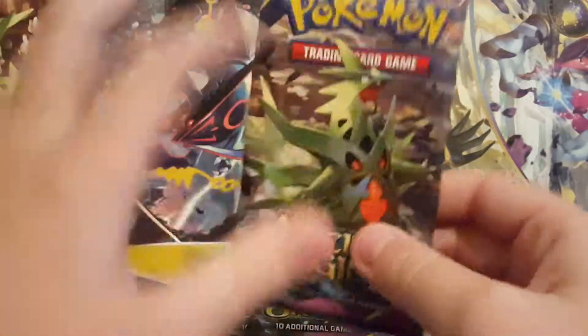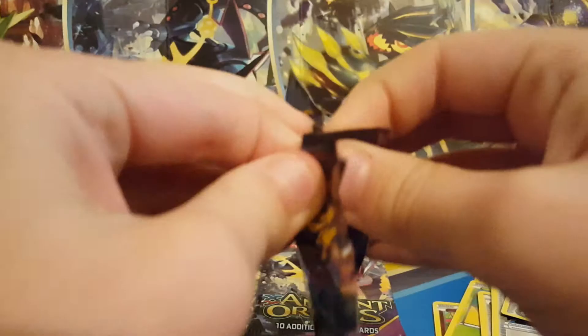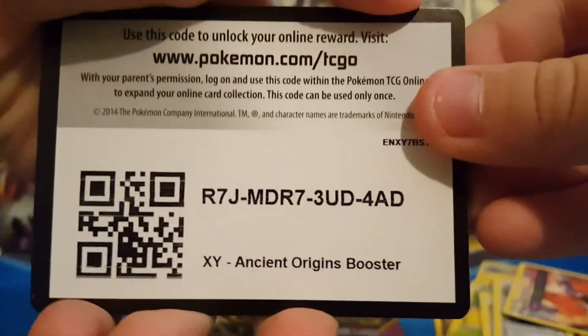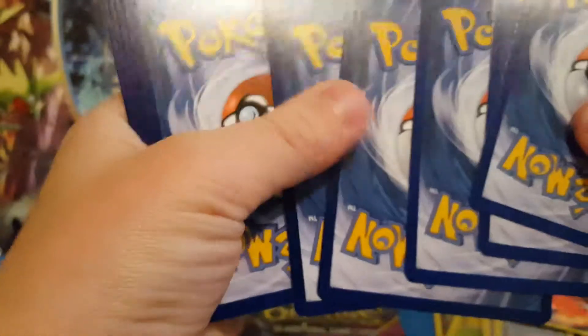Now the luckiest artwork for me was a Tyranitar artwork pack. If I can get it open the way I want to, maybe that'd be a lot better. So I'm just going to do it the old style way. Code card again is backwards.